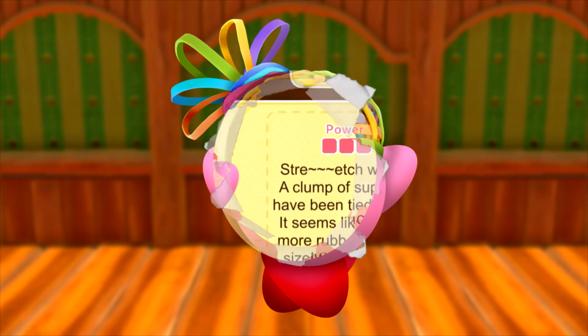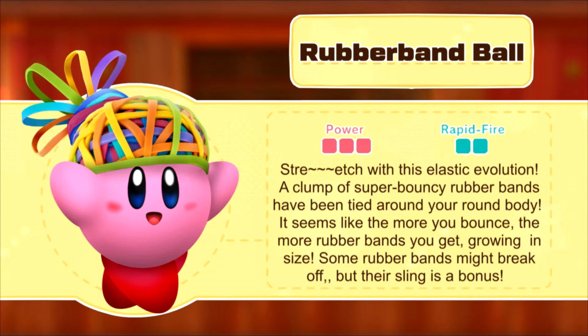Kirby's second evolution is Rubber Band Ball. There's no extreme gimmick for this evolution like for Sports Ball — this ball is just like the first evolution, except stronger. With every bounce, the rubber band ball gets added one rubber band, which makes it just a little bit bigger. The more you bounce, the bigger the ball gets. With every bounce, Kirby also launches a couple of rubber bands around him, and he also does this when he performs ball dash.